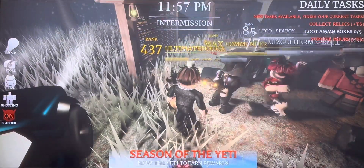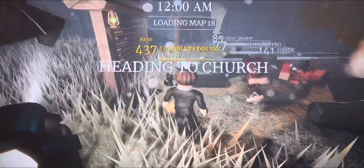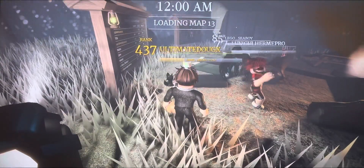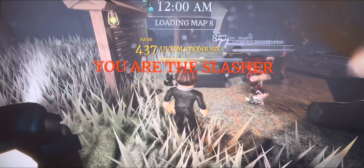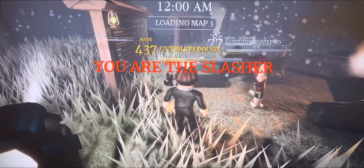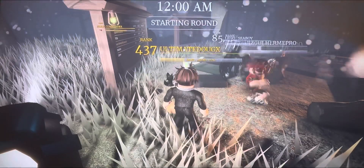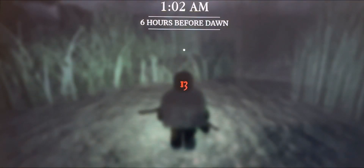Here we go. Three seconds in - what's our third map? We're heading to church, another good map for night vision just based off how dark it is. Never mind - we are the slasher. We're being Beau Girl again. Let's hope we can do it. We came close yesterday when we were the slasher - we only had one person left and that was Sid.